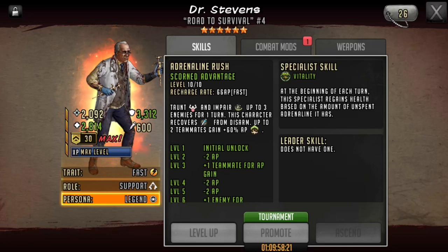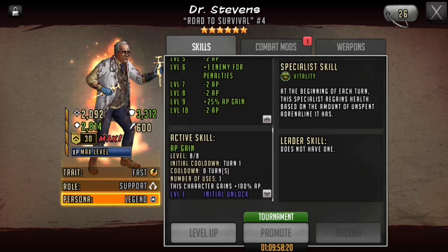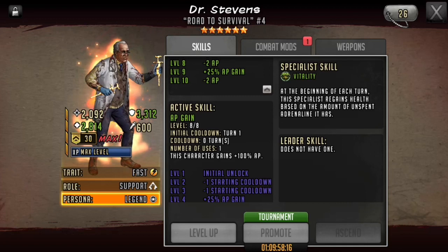Dr. Stevens is still one of the best characters in the game, and the reason is his active skill in combination with his rush can make any attack team a faster attack team because of the AP gains. His biggest threat in some cases is Angel, because of her exhaust ability as well as her leadership ability. By being able to gain 100% AP on the first turn via his active skill and then rushing him and giving 60% AP to two other toons, with the right combination you can get toons to rush on the first turn, or get a couple toons to naturally rush on the second turn. This gives you a huge advantage.